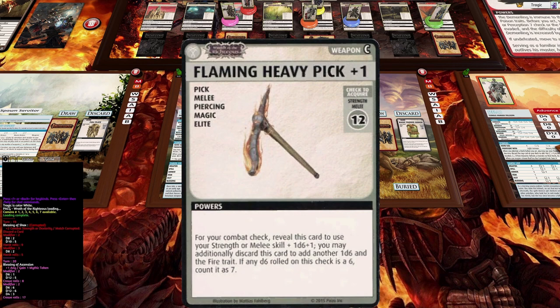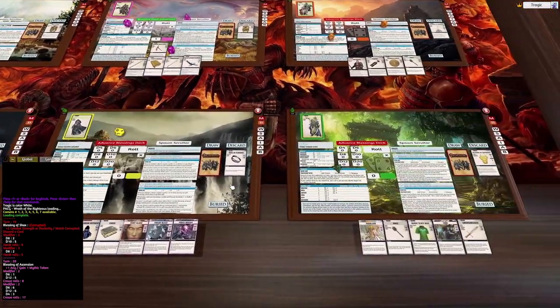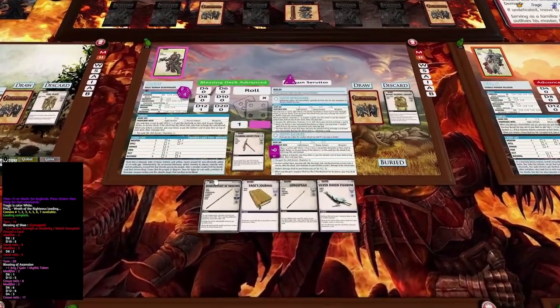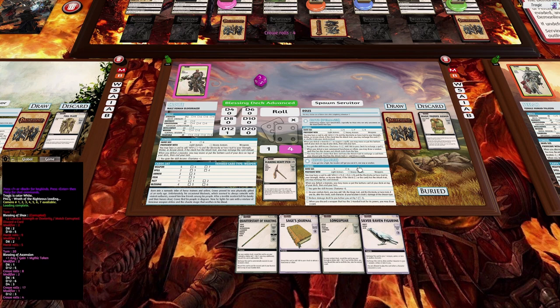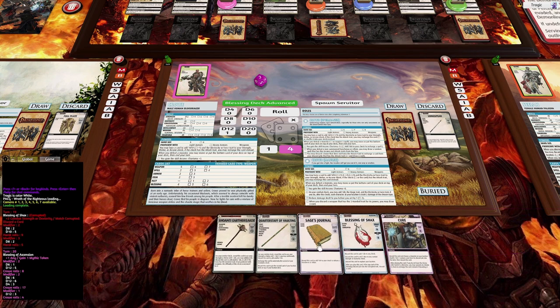We draw a Heavy Pickaxe: strength melee 12, that's a d6 plus one, you can discard to add another d6, and it has the fire trait. This could be really handy for fighting the trees. But it's a strength 12 melee which means I need to roll a natural 11. I do have one blessing but I really don't think it's worth using — we're just going to risk it. Give us a 12... nope, a one, then three. Tantalizingly close to an 11. Let's get rid of two of these and draw another couple. Finally we get the Earthshaker — beautiful!